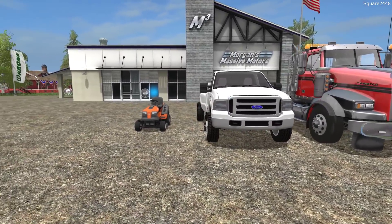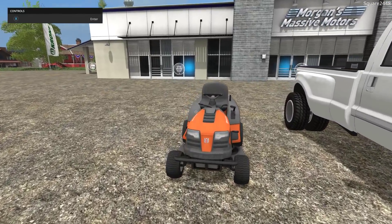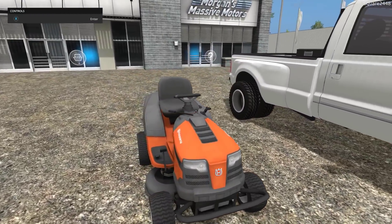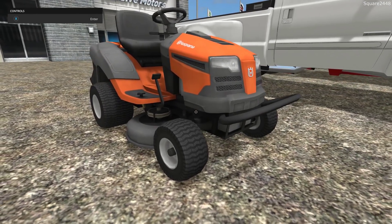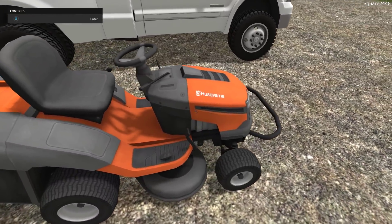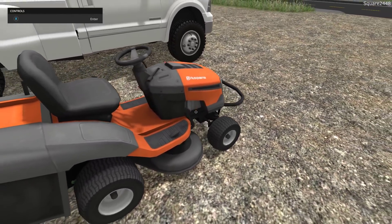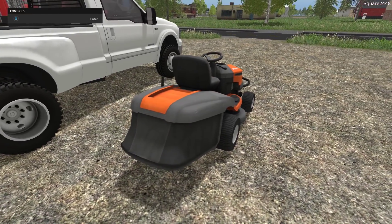Up first, we'll be taking a look at a Husqvarna T38 lawn tractor. This is one very nice tractor — very low poly mod, which is perfect. Amazing textures; you can see great looking wheels. It does have a bar up front, and it looks to be hydraulic driven, which is nice. And take a look at the back — very nice bagger, low profile.